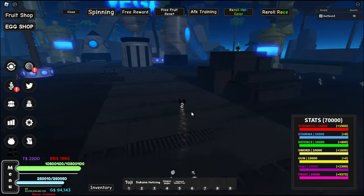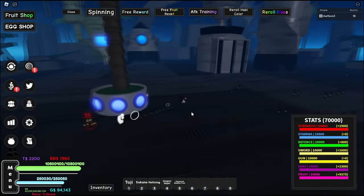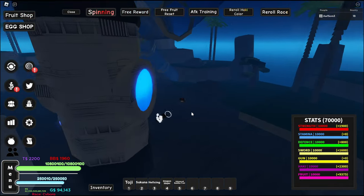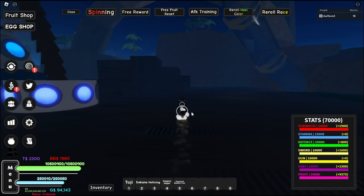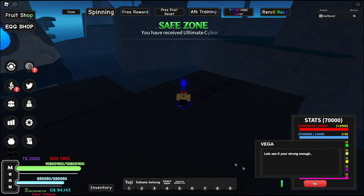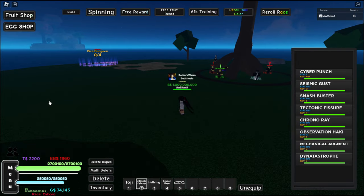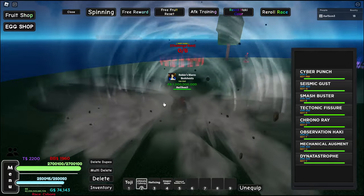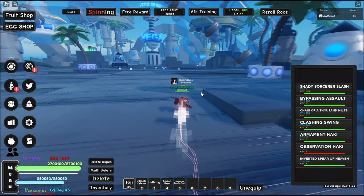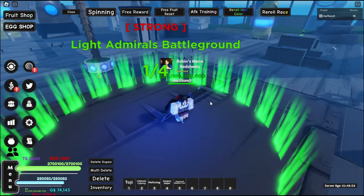To unlock the fighting style we need 10k strength and 10k defense — that is what we got. Let's go find Vegapunk. Wait, where is he? He's on this island, right? Oh yeah, I've seen him, I know he's there. Do you wish to learn my science? Yes — Ultimate Cyborg. Now we need the Cybernetic Enhancements.